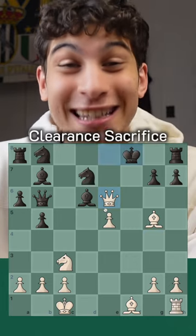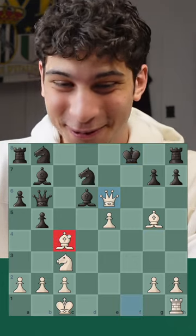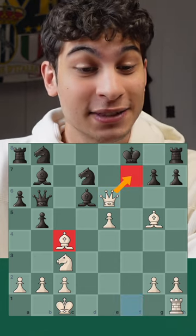King moves, and now we have a clearance sacrifice — bishop c4 here to clear the f1 square and threatening mate on f7.